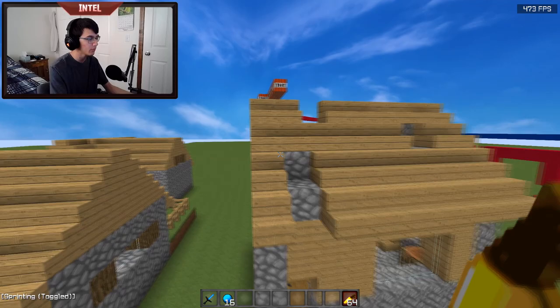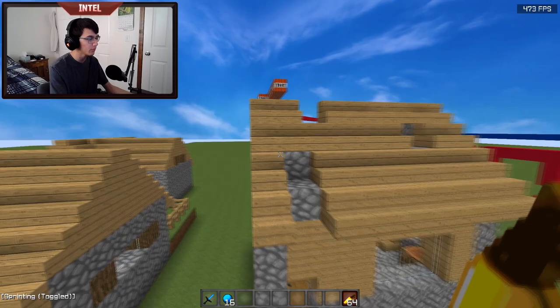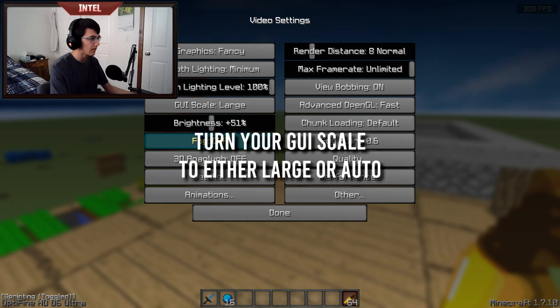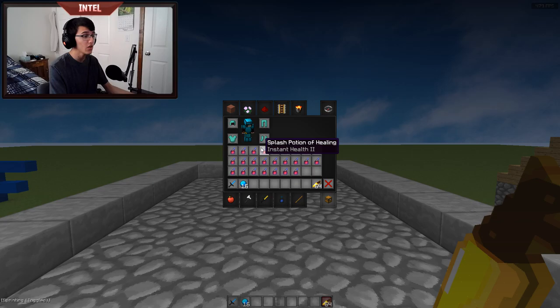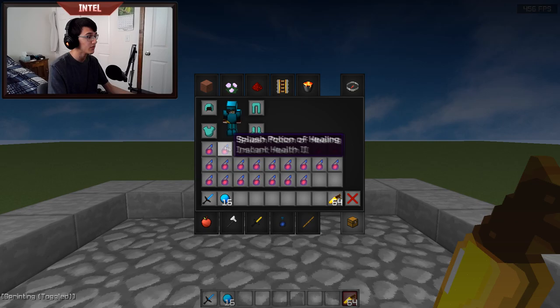Before we get into the three different methods, I want to talk about some tips that will probably help you refill faster if you're not doing them already. The first is to go ahead and play with a large GUI scale or auto GUI scale. A lot of people play with a normal GUI scale, but when you're managing your inventory it's much more small and cluttered, making it harder to make precise movements. I really recommend turning it up to either larger or auto so you have a lot more room to manage your pots.